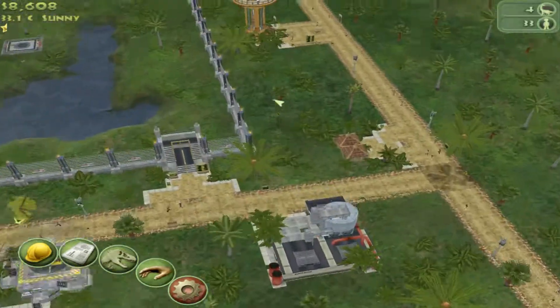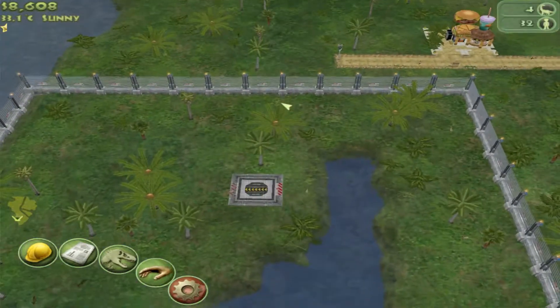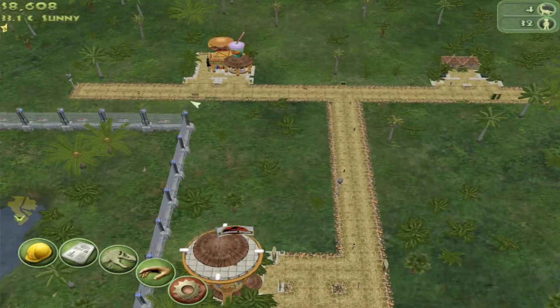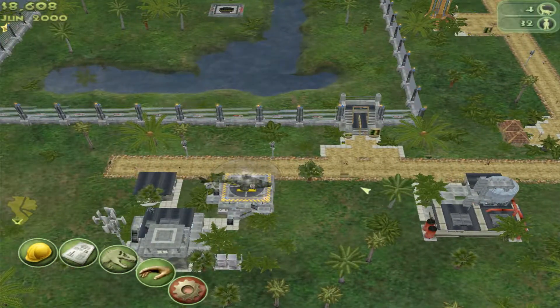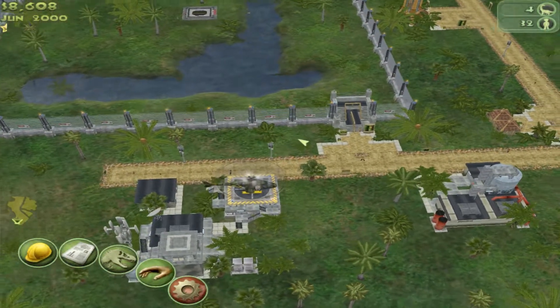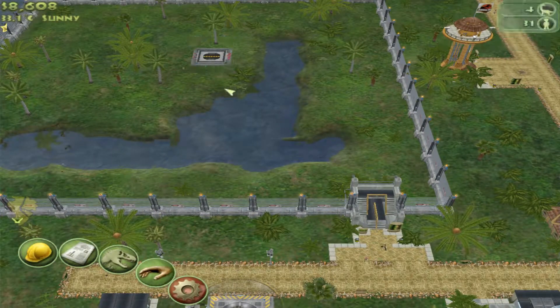Alright guys, I'm going to go ahead and end this one right here. We've done quite a bit for this episode — we put in a new dinosaur and set up the foundations of the park. We're getting really close to getting another dinosaur, maybe next episode or the one after. We'll definitely get some much-needed fossils. Appreciate y'all so much for watching — don't forget to like, subscribe, and comment, and I will see you guys next time.